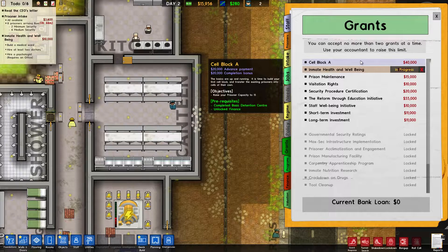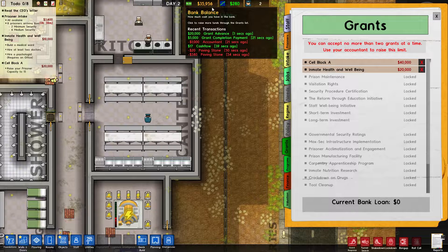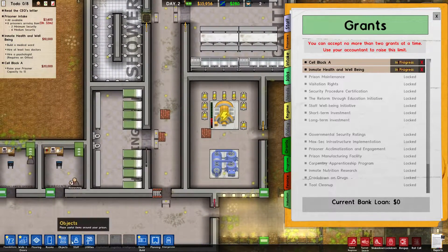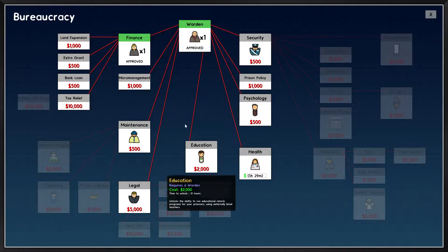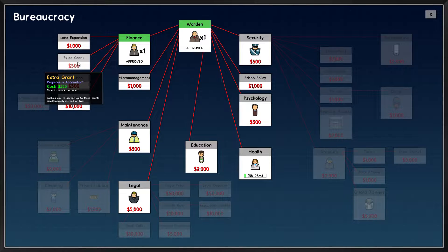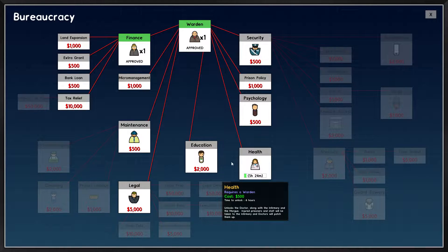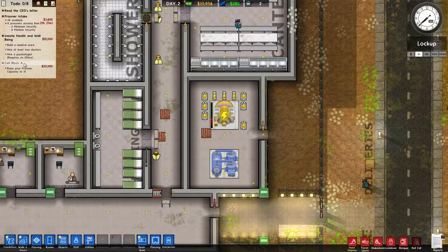In grants, you get $40,000 to start a cell block — we'll go with that. We get three quarters of the money upfront and the other quarter upon completion. Now the accountant is working on health. Once I get the health branch, I can get an extra grant, bring in more money, and get a bank loan. We need to work on maintenance and psychology next.